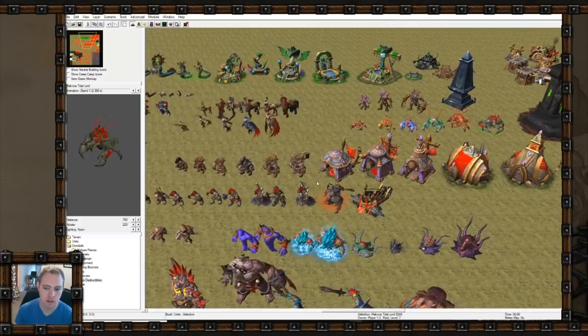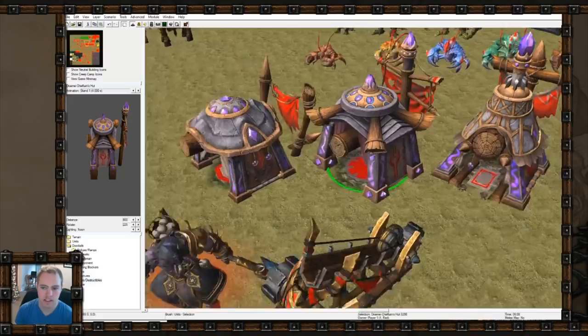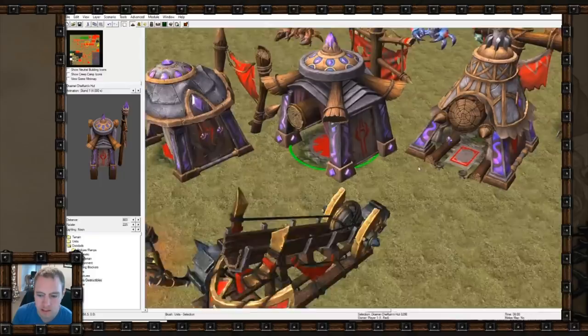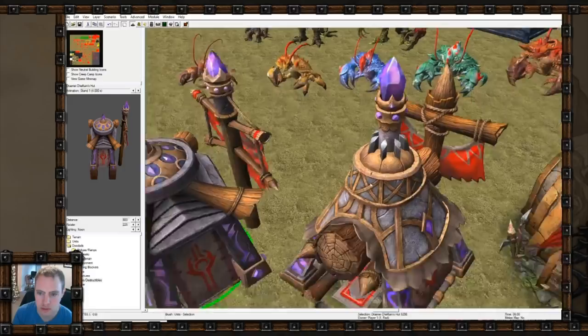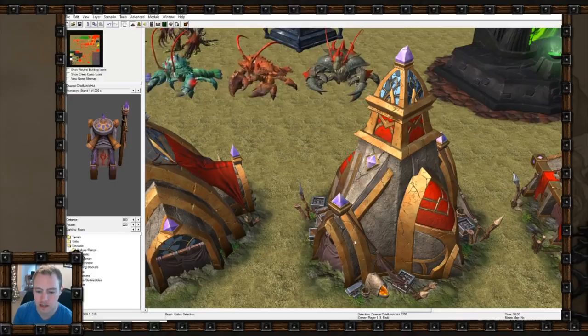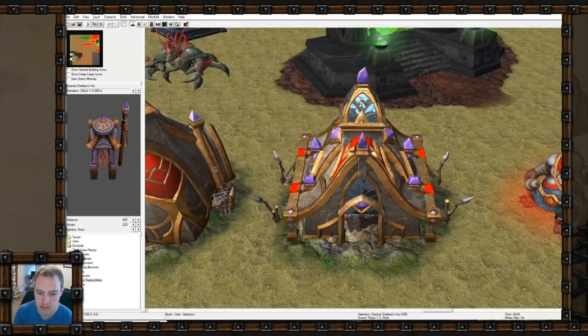I forgot to show this - these are the draenei huts. They hail back to their draenei origins with crystals on top and that stained-glass sort of thing, like the actual draenei from World of Warcraft. But they look as corrupted as the draenei do. It's cool that they held back to the architecture and retconned a little bit of that, but still kept them different and degraded from their previous form.